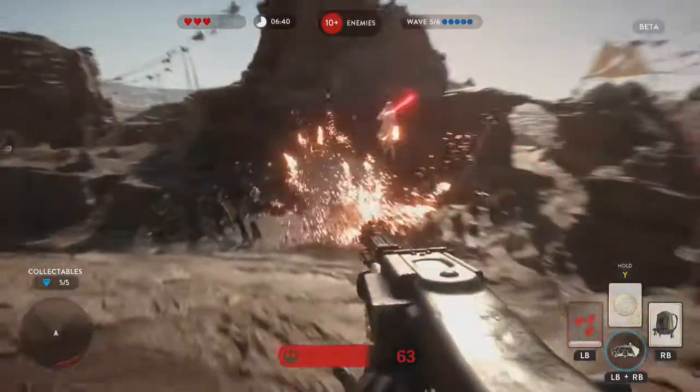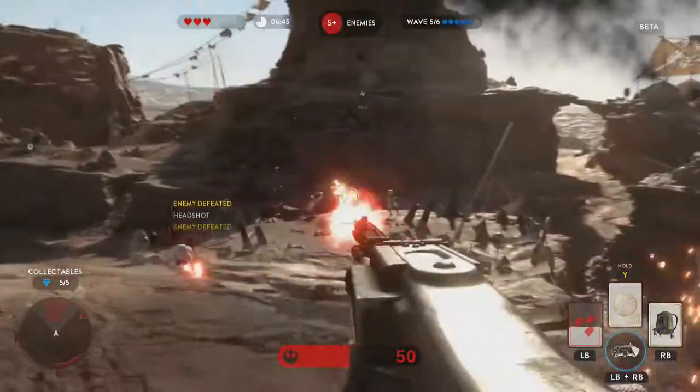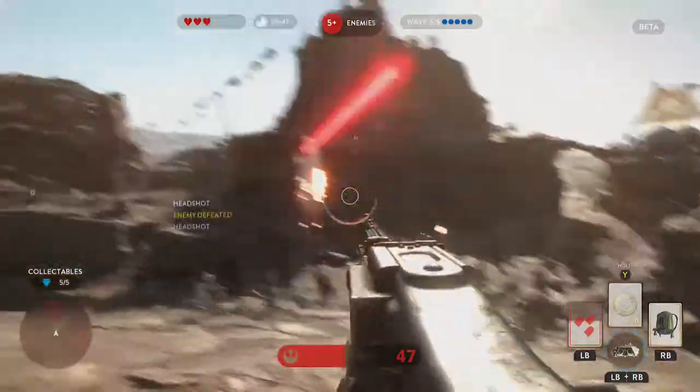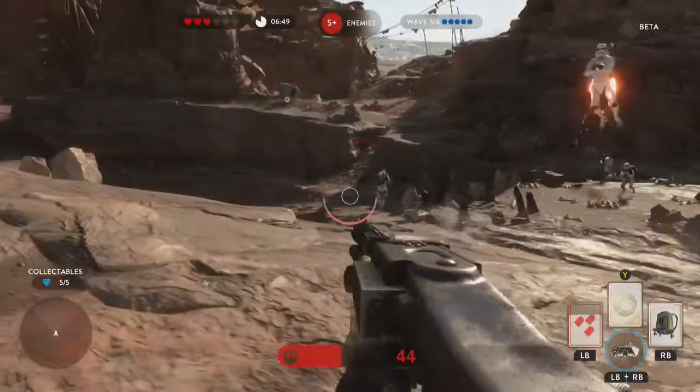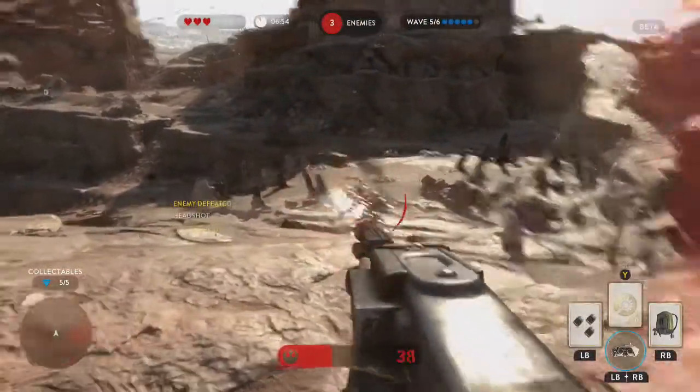And that is how you find all five collectibles on the Survival Tatooine map. In the full version this is supposed to give you a star upon completing the level with all five of these, but it doesn't do so in the beta. However, with it being so close to release it's likely that these will be in the same place in the full game.